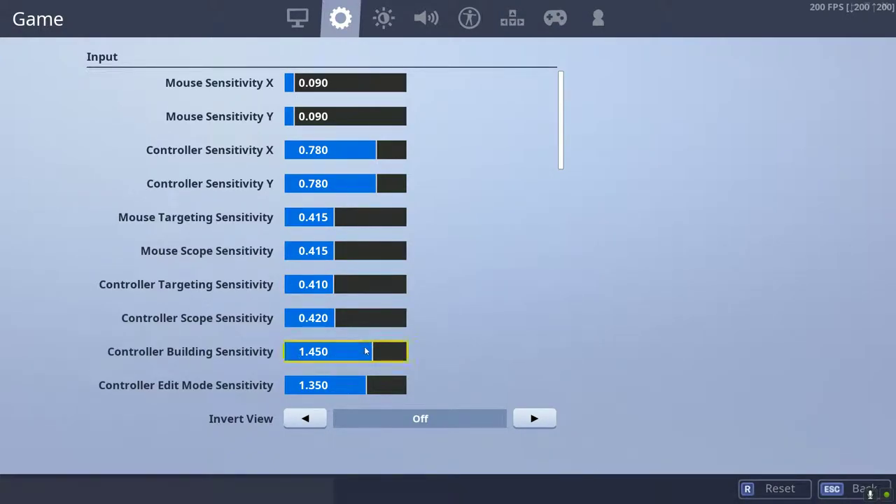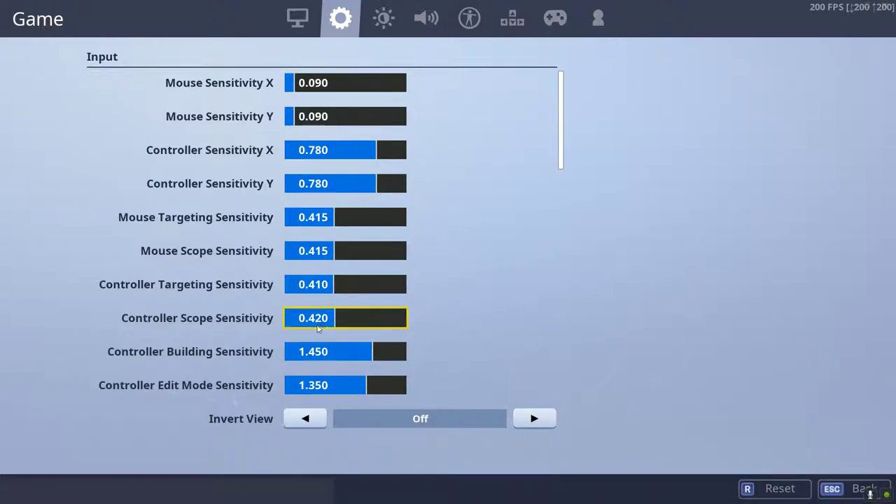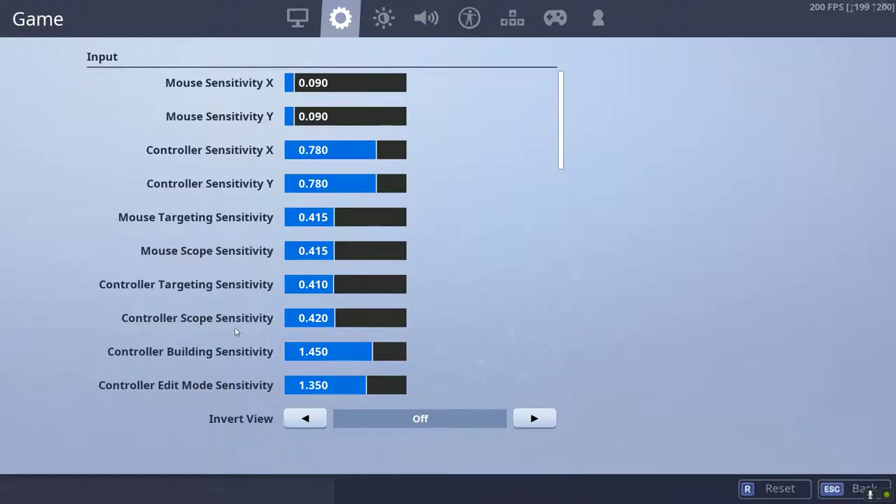For my building sense, I actually upped it a lot at 1.450. The best thing to do is to take baby steps. You do want your building sense to be fast and high, just to be able to do more stuff faster. I'm going to slowly start going up more, but right now I'm staying at 1.50 for the rest of these tournaments.